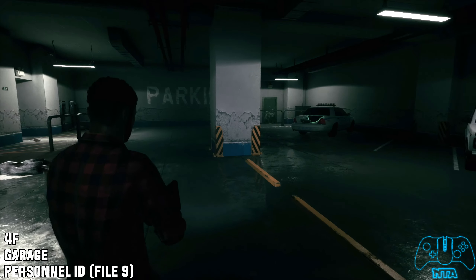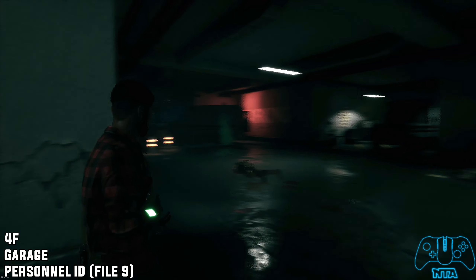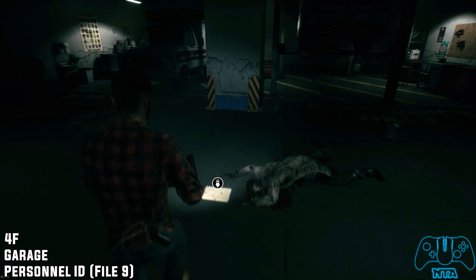It's very important. Once you go into the garage you will find a personnel ID located on the floor next to a dead zombie. This should be file number nine.